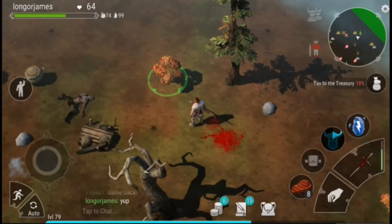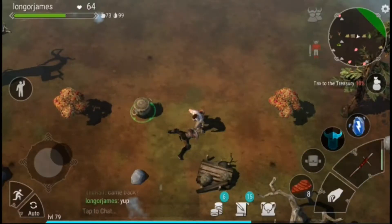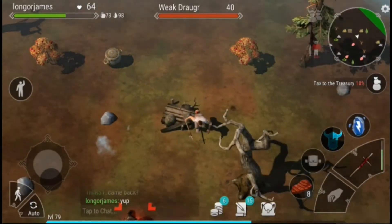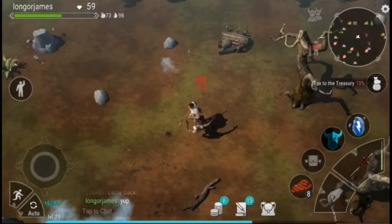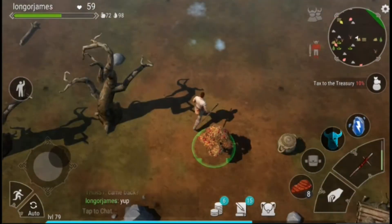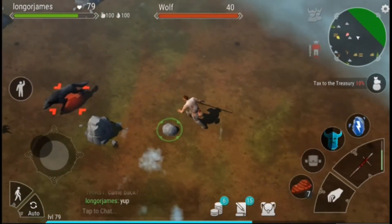Sometimes you don't want to sneak attack at all if enemies are bunched up in groups of three or four. In that case, it's better to stand up, aggro one of them, pull it toward you, then sneak attack the remaining enemies. Do that as many times as needed. This way you don't have to fight multiple enemies at once, meaning you take fewer hits, which saves durability on your armor.